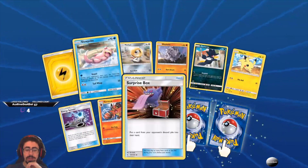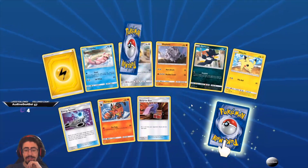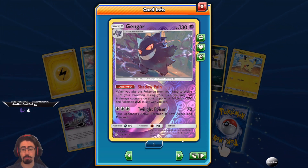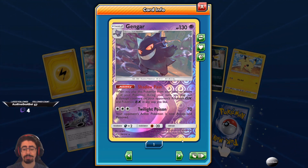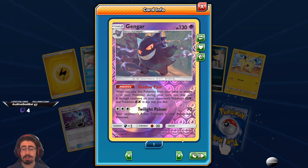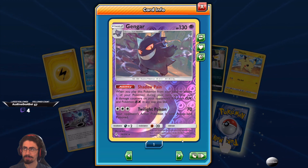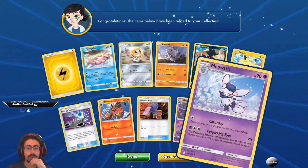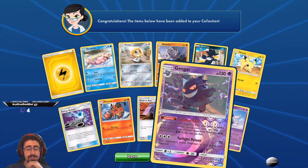Another super cute Pikachu, another Surprise Box — I guess I can use it with the Gengar Mimikyu GX. And hello Gengar! When you play this Pokemon to evolve, you may put six damage counters on your opponent's GX or EX Pokemon in any way you like. And Twilight Poison: your opponent's active Pokemon is now asleep and poisoned. That's quite a nice Gengar! Was it RikaTVG who said their favourite Pokemon was Gengar? I think it was RikaTVG last week. And we got ourselves a Meowstic — not terrible, not fantastic, but not bad. Nice Gengar though, that Gengar is really cool!